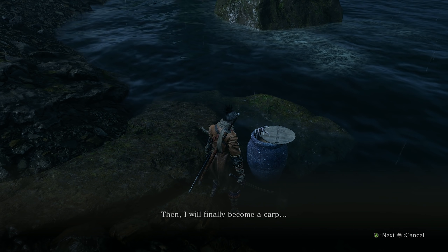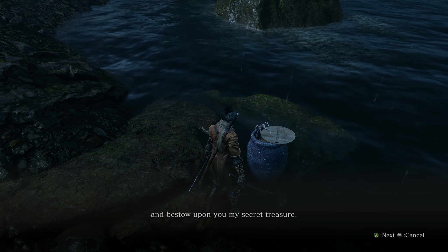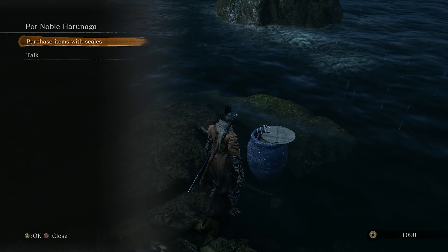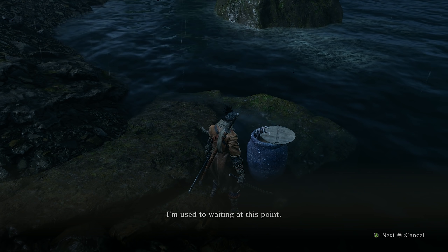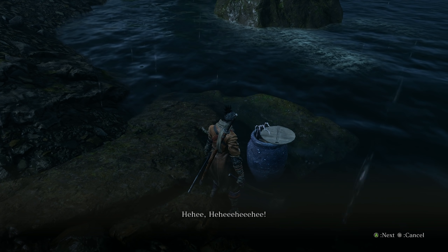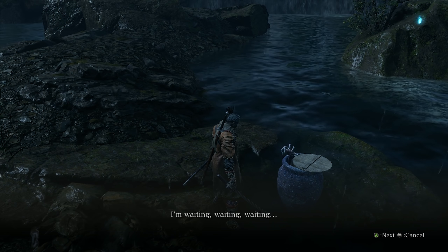The Pot Noble says: 'You have the aroma of the Divine Realm and you've been so kind to me. Very well, I give this for you now.' This is truly precious bait. The Hirata Noble in the Pot is obsessed with thoughts of becoming a master: 'He who receives the scales of the carp becomes closer to the carp himself. I bestow into you my secret treasure. Bring it to the great carp of the Divine Realm — then I will finally become a carp.' He has so many secrets to share with us.